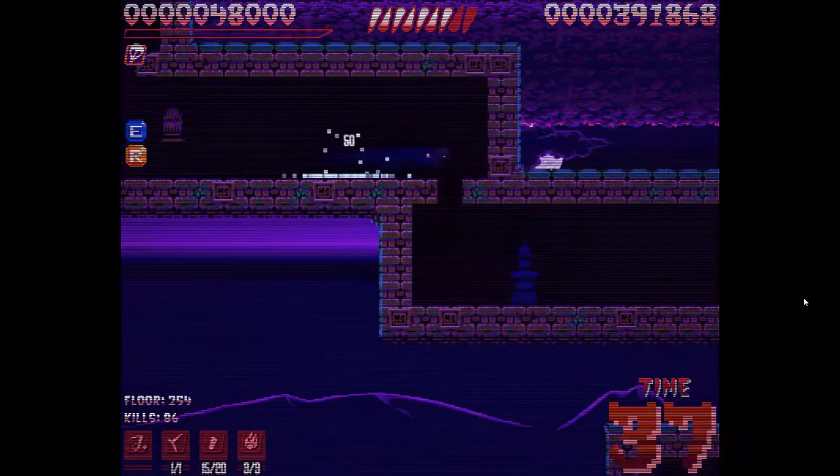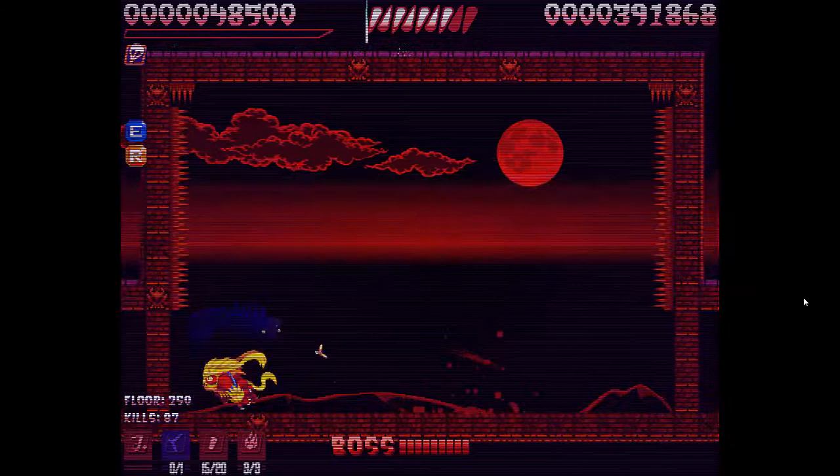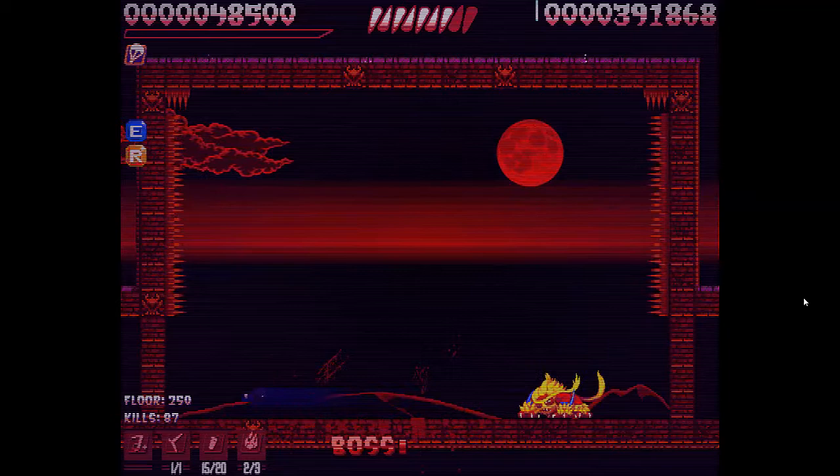Alright, you just want to keep heading down. Floor 250 is the first boss. There's another boss fight on 150. When you get rage, you kind of want to just jump over the boss. Throw your boomerang from far away. If you're about to get hit, being in the air protects you from the damage - which is a nice little feature.